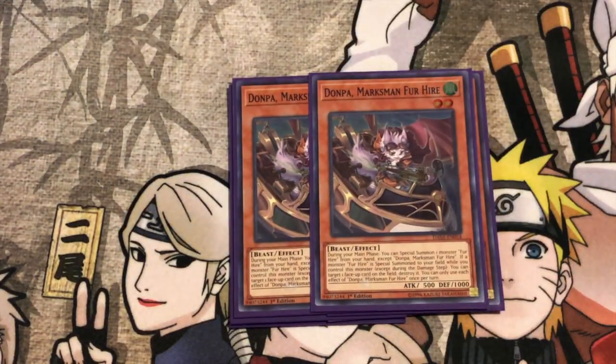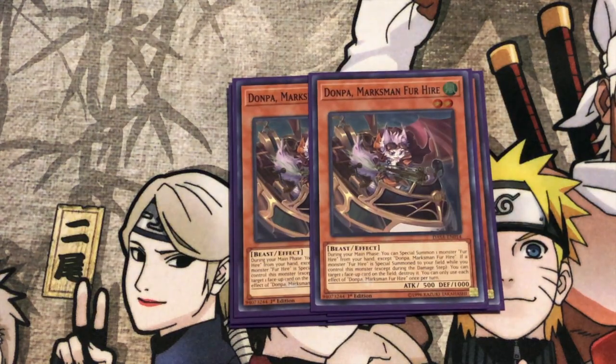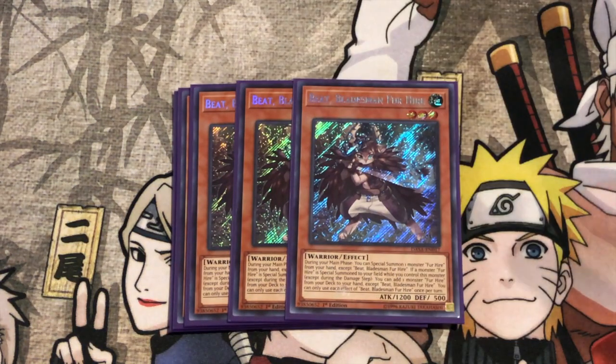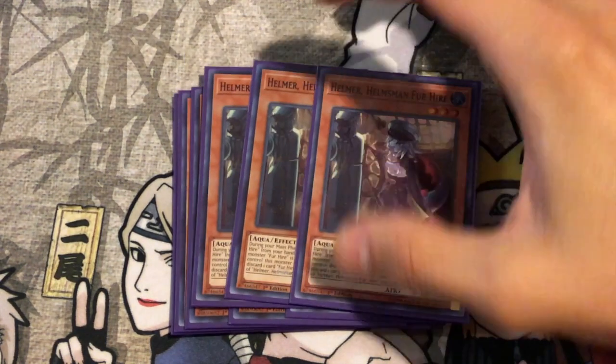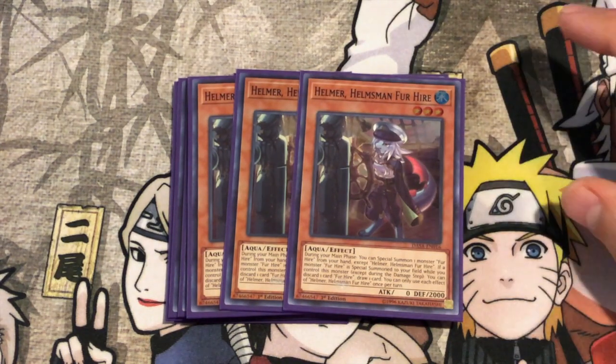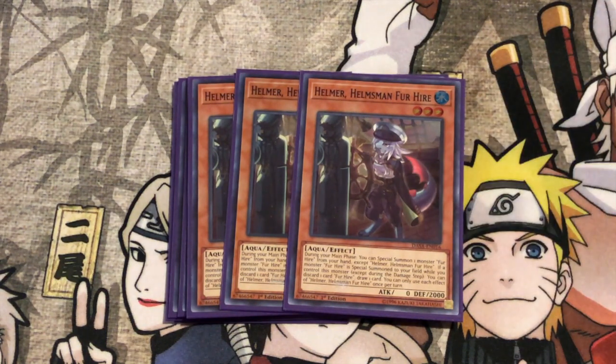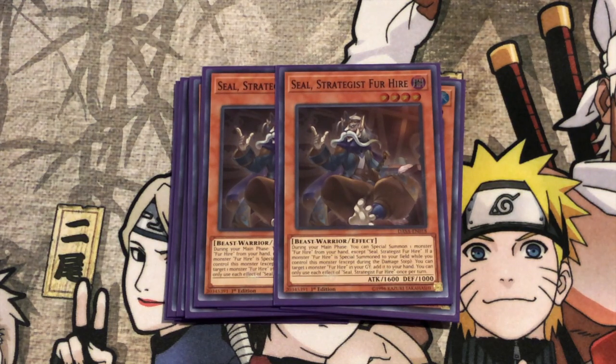Donpa does the same thing — when another Fur Hire is summoned you can pop a face-up card. In tandem with Fogo, that's a lot of cards you get to draw, and Fogo is the best card in the deck. You always want to see this card first — summon this, summon another one, and then add an additional card depending on what you need. Three Helmer is arguably another one you kind of want to see; it's a pseudo-starter/extender because you get to pitch a card and draw a card, which could get you into what you need — but you kind of already have to have a good handful of Fur Hires to afford the Helmer effect.